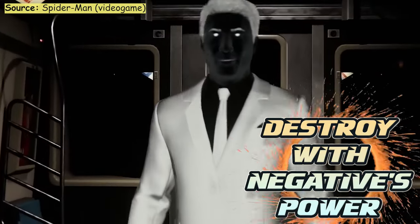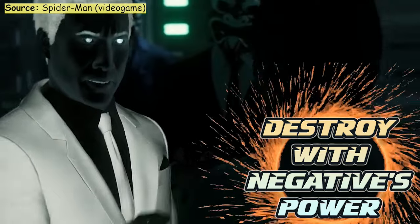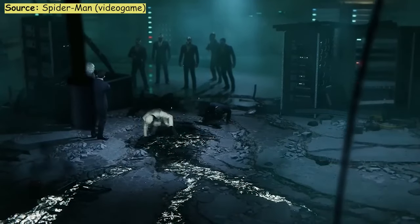Today we will be using a slightly different Mr. Negative deck with destroy cards. Mr. Negative reads: on reveal, swap the power and cost of all cards in your deck.